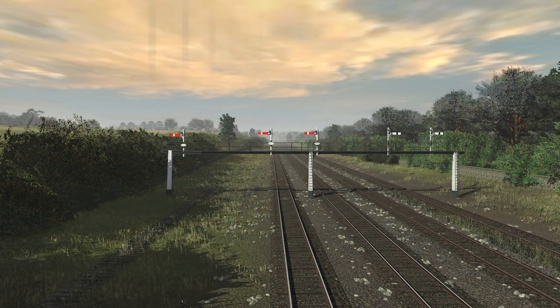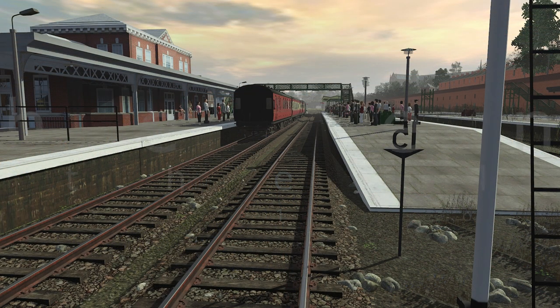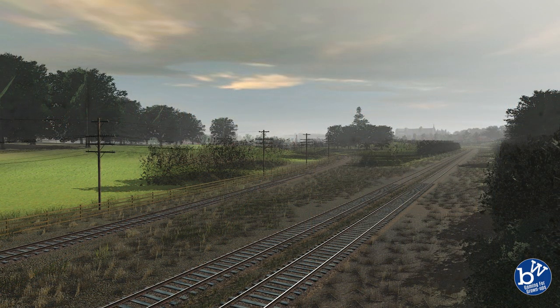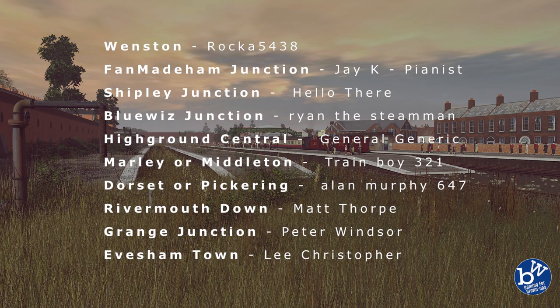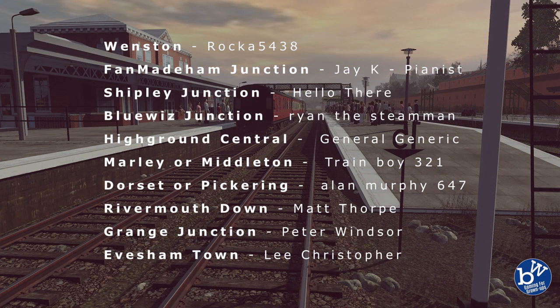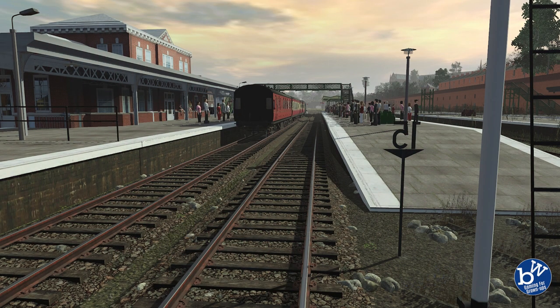Hey guys, welcome back to the Big Build. Picture this: it's the late 1960s, Dr. Beeching has decided to close the main line past this station. Everything's gone, half the station's closed. The only thing which remains beyond the station is a small branch line — that's what we're building today.